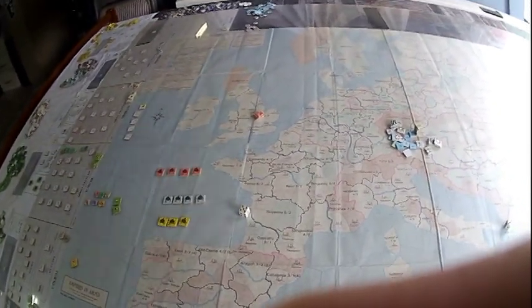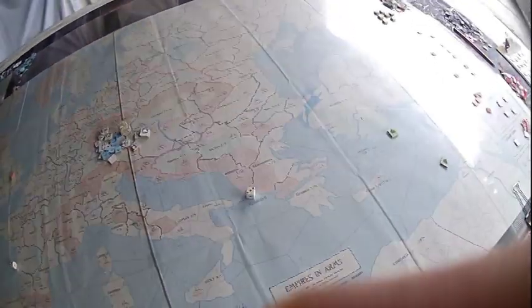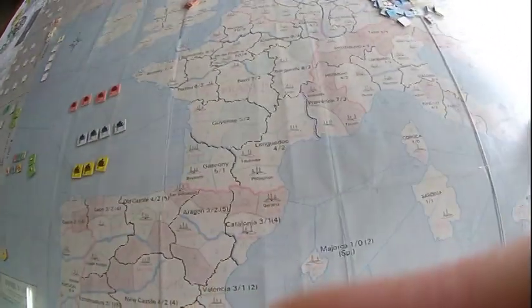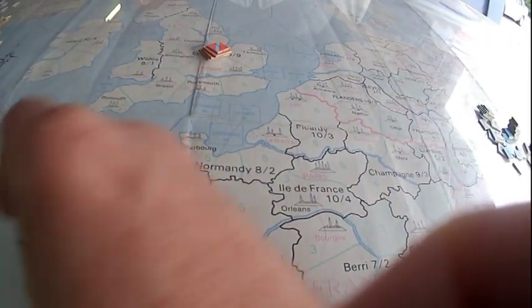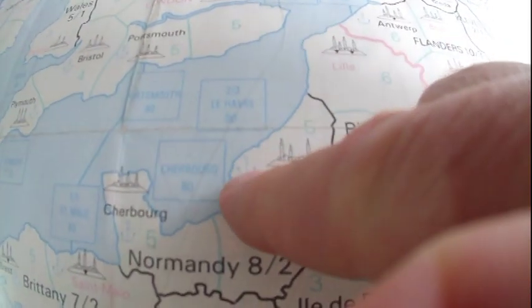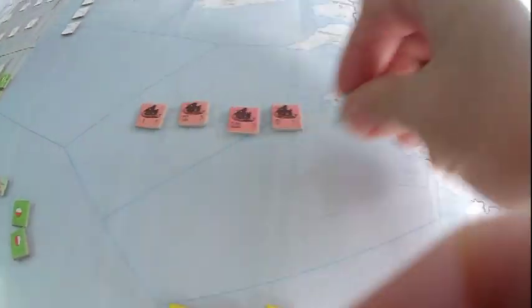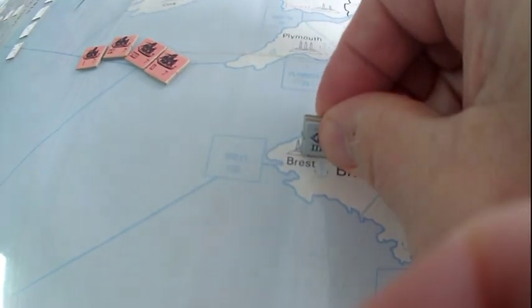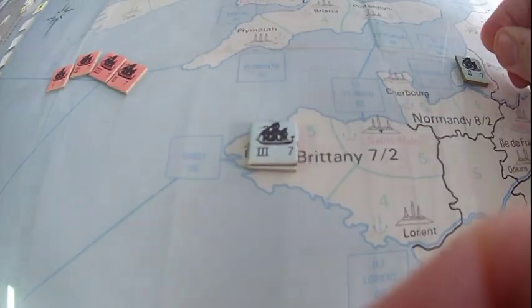Now let's go into the fleet section. Cities with anchors on them are ports. The French set up two ships here and two ships there — Brest is a good spot for the French because you can take off into this zone or that zone. The blockade box is how you enter the ports. Being in Brest, you can go either way. This fleet takes off through the Le Havre box, coming out right here into this sea zone.